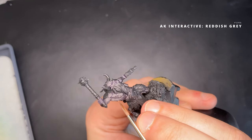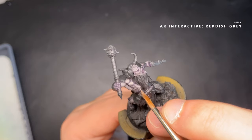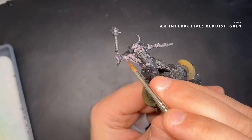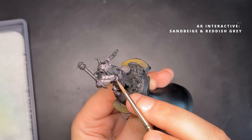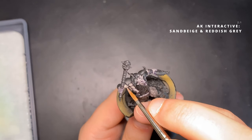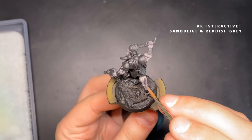With the Grim Brown and Reddish Grey mix applied, it's time to build up that flesh tone. I add pure Reddish Grey and start feathering it onto the model so it bleeds into the previous step without harsh transitions. For the final highlight I mix Sand Beige and Reddish Grey from AK Interactive in a two-to-one ratio, applying it only to the higher points facing upwards.